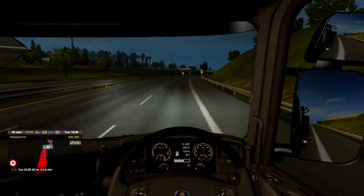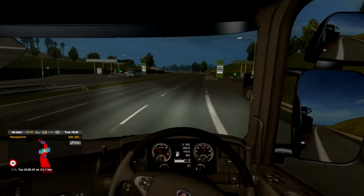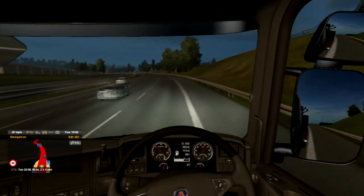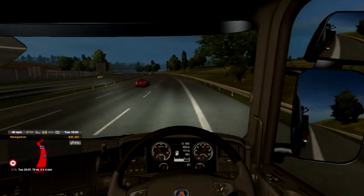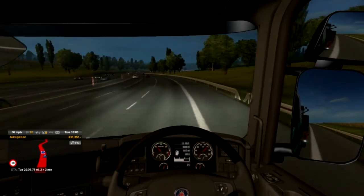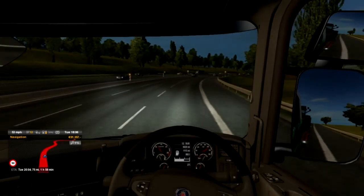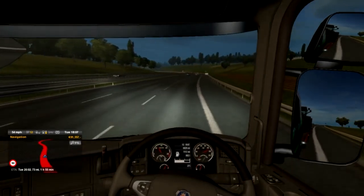We're going on a slight incline so we just have to be gentle with the revs. We've still got 1,118 miles worth of fuel in the tanks — we've got ample fuel. Two hours and five minutes left on this journey with 78 miles remaining. The current time is 18:03 and we should be arriving at 20:04, on and off depending on whether we hit any traffic.